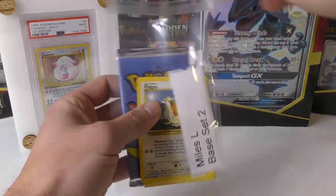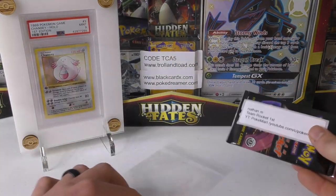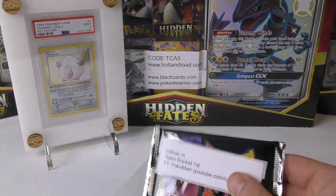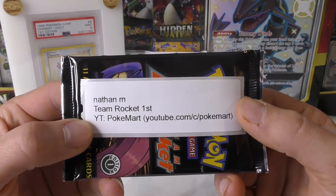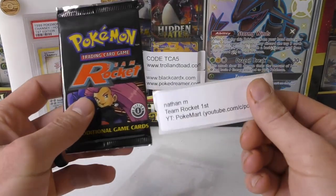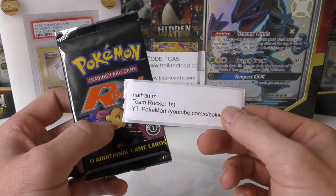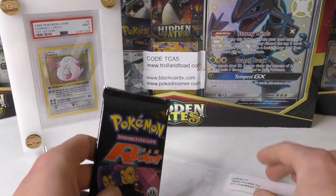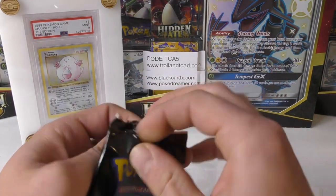Let's see if we can pull a holo — we haven't pulled a holo yet in this video. It's kind of crazy how it seems like feast or famine with these videos — like we go four or five packs without any, or we go four for five like we did with that guy Alex. Next up is Nathan M, Team Rocket First Edition, and his YouTube channel is PokeMart. I think he said he had about 1,400 subscribers. Maybe you guys go check him out. It's always interesting to see where the grades end up.